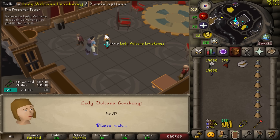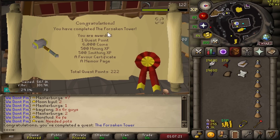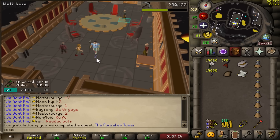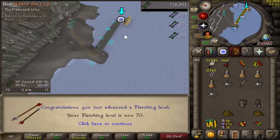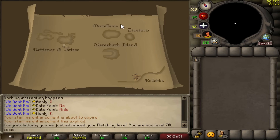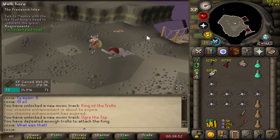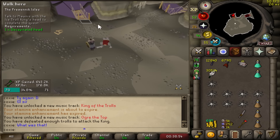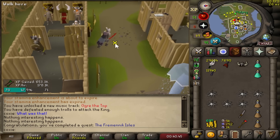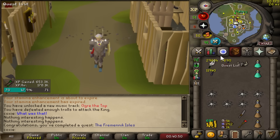Forsaken Tower completed — this is the final Zeah quest, finishing Architectural Alliance. This allows me to fill up my entire memoir book and have great teleports all around Zeah. And 70 Fletching — cheeky little free levels while questing. Troll King, give me that head. Easy fight with these stats. That also concludes Fremennik Isles — new best-in-slot Nezzy helm. The upgrades are flying on in.